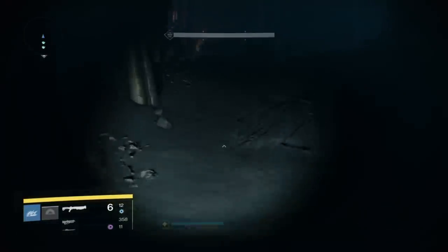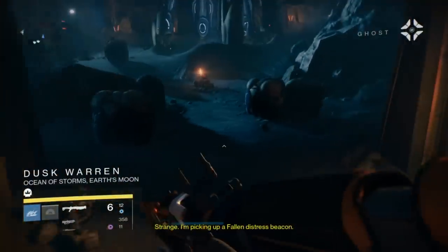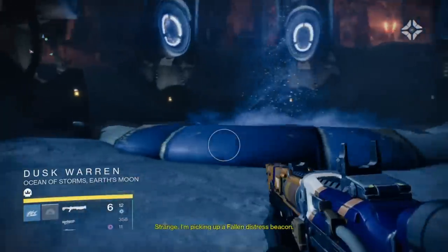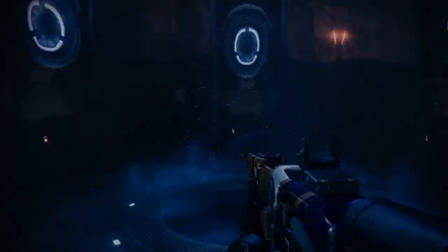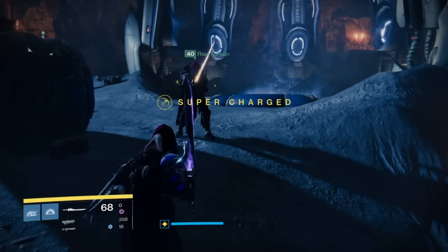If this video helps you out then remember to leave a like rating. The Lost to the Light mission requires you to head deep down inside of the moon and return to the scene where you destroyed Crota's soul in the Dark Below story missions and retrieve a piece of his soul to use. Basically you should progress in the mission until you kill the ogre, grab his soul, and are forced to flee for your lives.